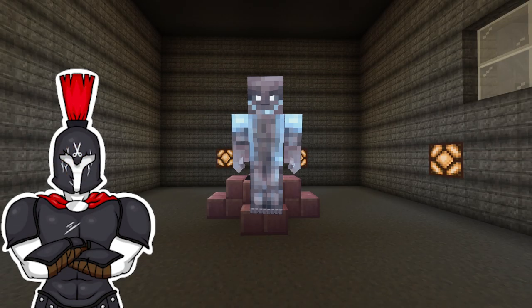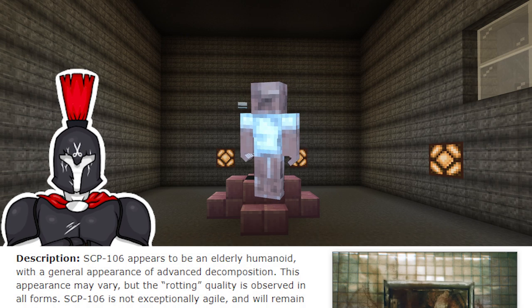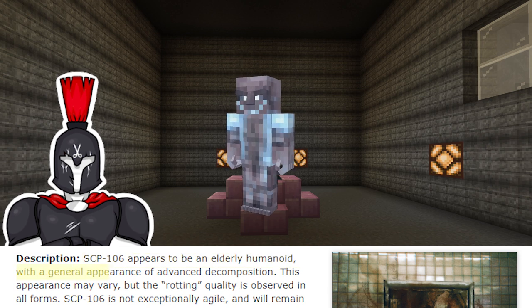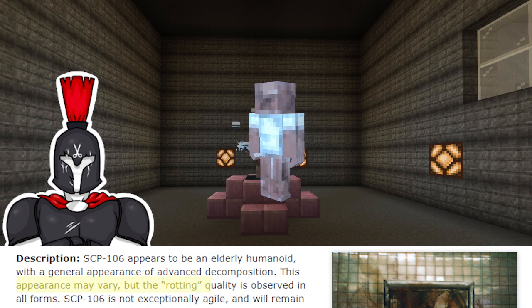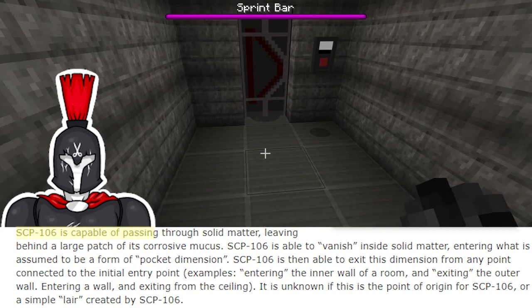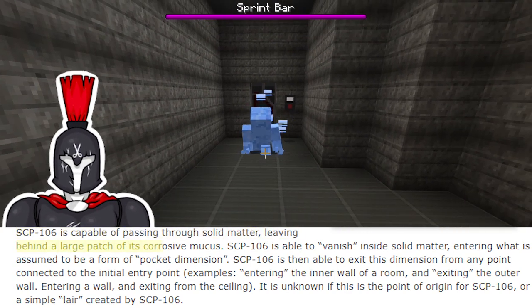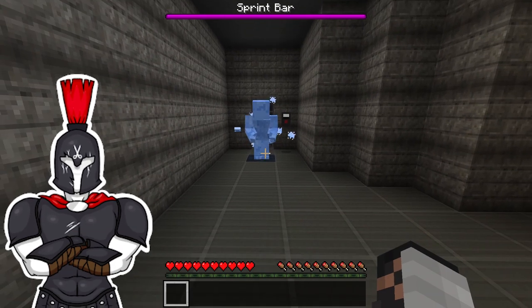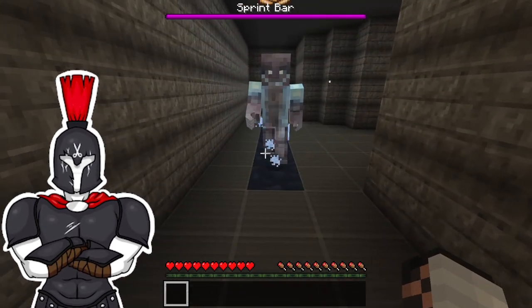Let's move on to SCP-106-JS, the cold man. SCP-106 appears to be an elderly humanoid with a general appearance of advanced decomposition. This appearance may vary, but the rotting quality is observed in all forms. SCP-106 is capable of passing through solid matter, leaving behind a large patch of its corrosive mucus. But for SCP-106-JS, I made it into ice, so it's basically collective ice, like SCP-009.